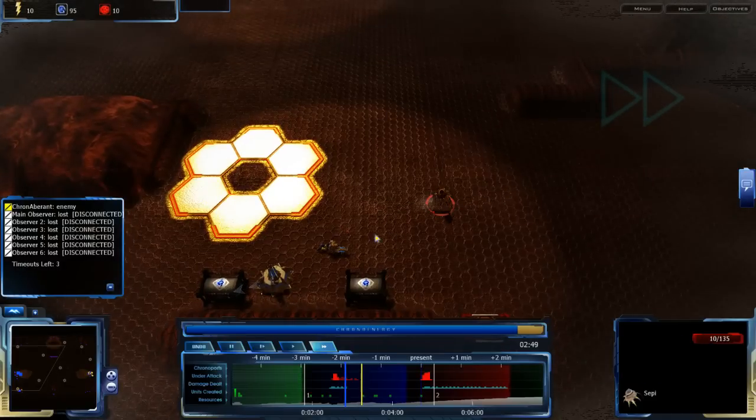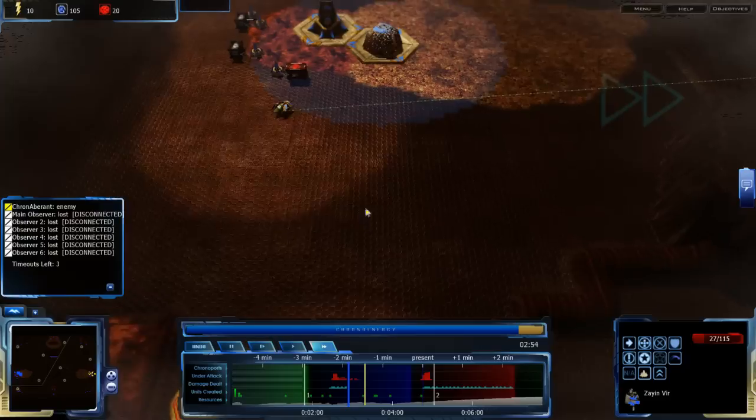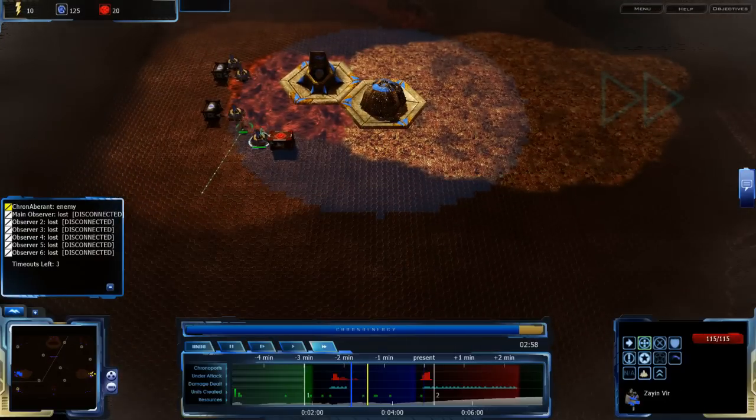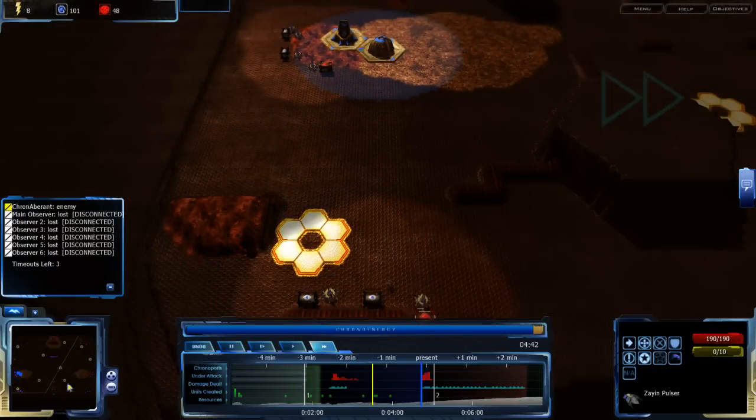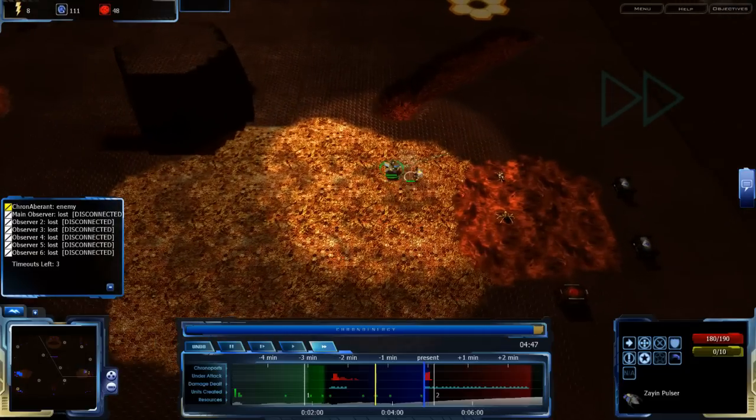He's focusing a bit more on damaging my bottom Zion Veer, but otherwise not much. Looks like this Zion Veer is just now undamaged. Well, whatever — still Zion Pulsars. Zion Pulsars are still powerful, so I'm going to go with it.